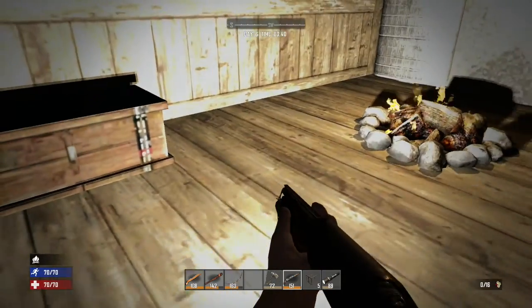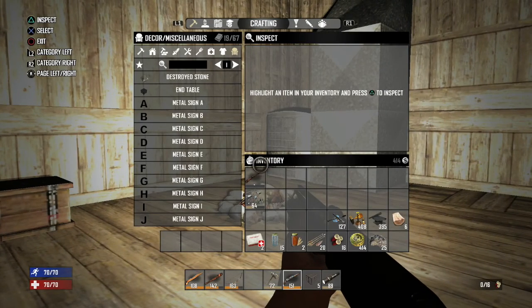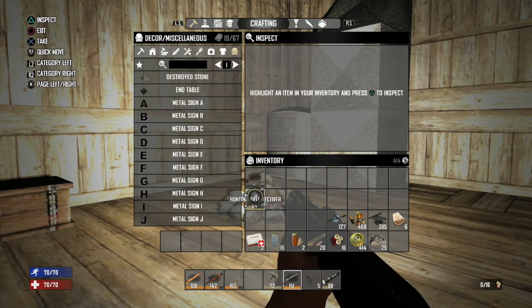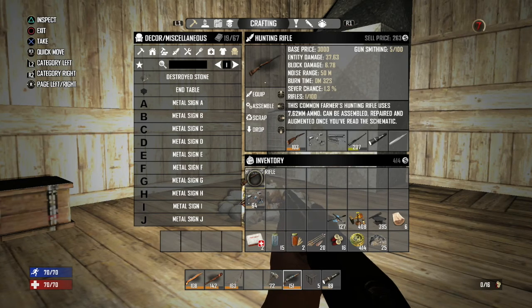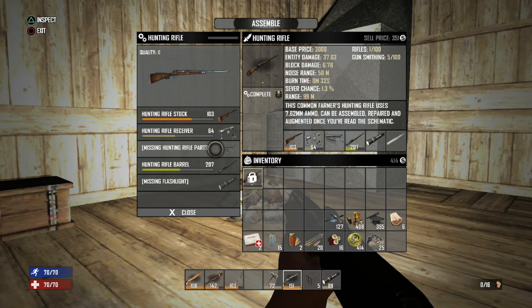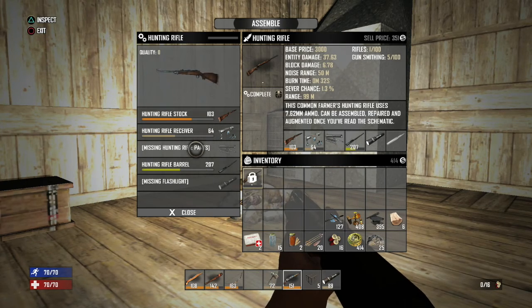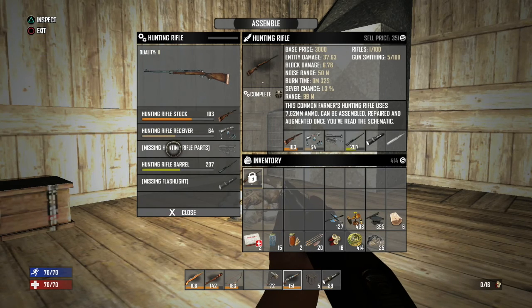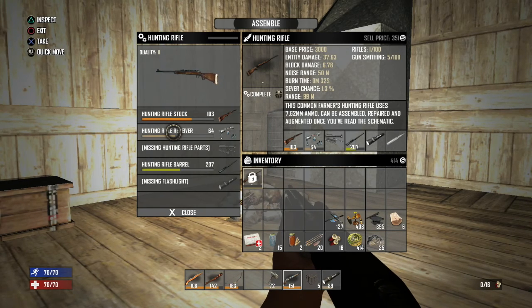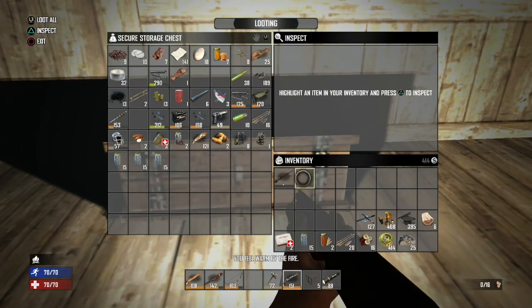As you can see with this shotgun, I also loaded one of the other torches on it, so we've got a gun with a torch now. Let's just assemble the hunting rifle - all we need is the parts. Once we make it, it won't be amazing but it's not going to be terrible either.